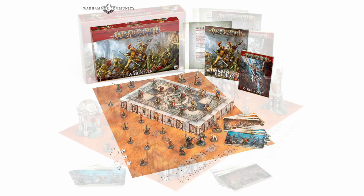The third set, Extremis, has all the same miniatures and bits and bobs as Harbinger but it upgrades the thin card mat for a thick board and adds in proper plastic terrain. It also includes the full rules book, and this is the most complete introduction to the game of the three.